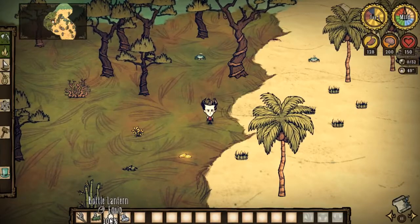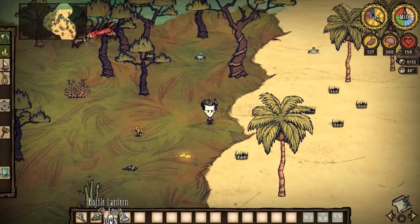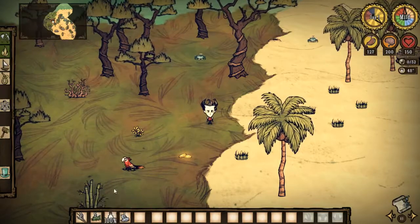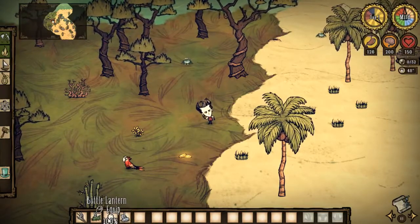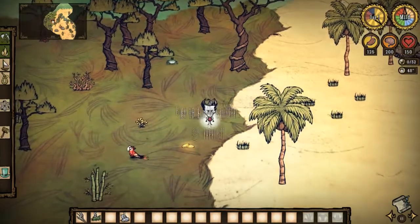Basically, you craft one Boiled Lantern, or you find it or whatever, and it's on 100% of course. So when you craft it, all you need to do is actually place it on the ground.